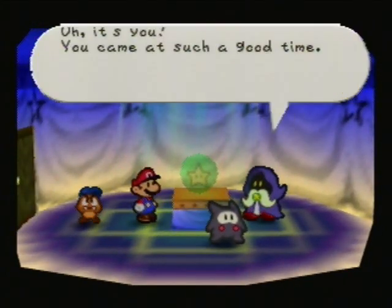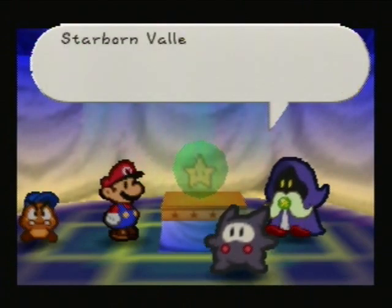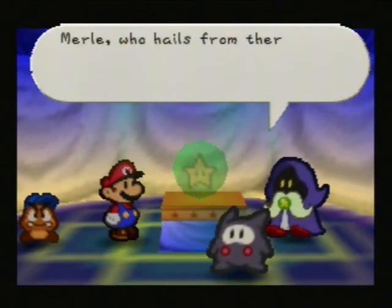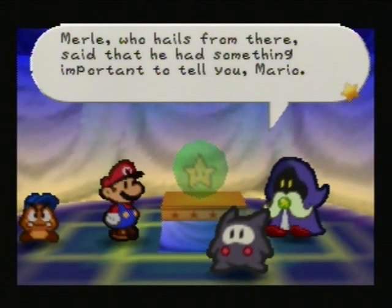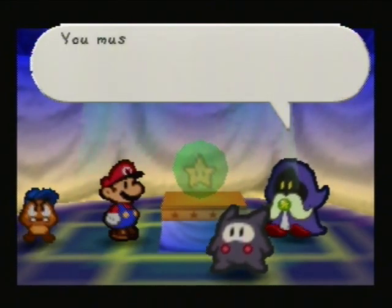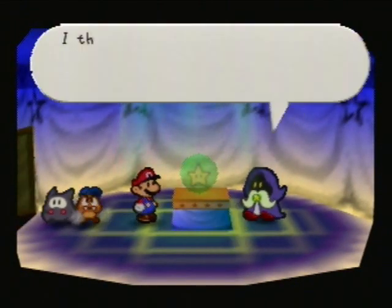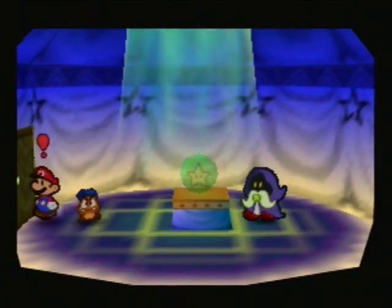It's you! You came at such a good time — there's a guest waiting for you. Nice to meet you. I come from Starborn Valley. Starborn Valley is in the Sivir region, a still place far to the north at the very end of the earth. Merly — or Merlay? I'm going to say Merlay — who hails from there said that he had something important to tell you, Mario. Merlay doesn't quite sound like a guy's name, but whatever. Apparently it's Merlin's son. Now that Merlay is asking this of you, you can actually progress to the new area.